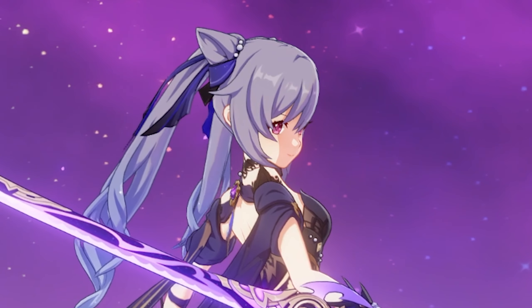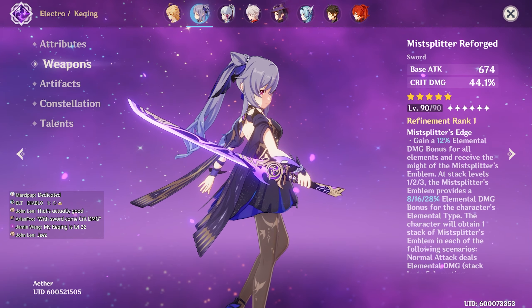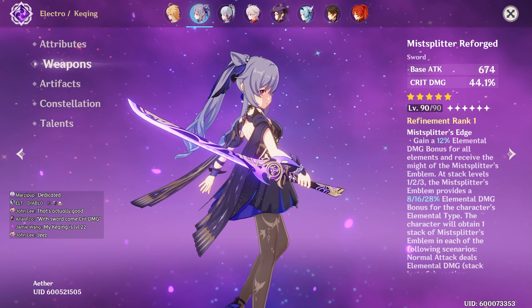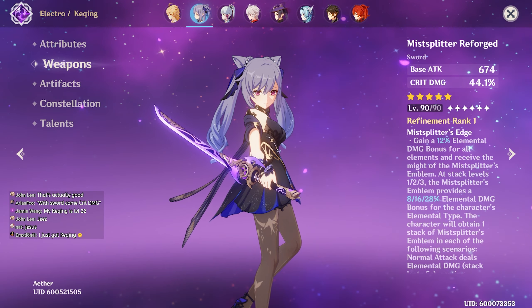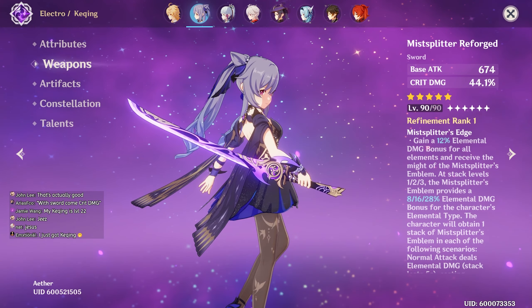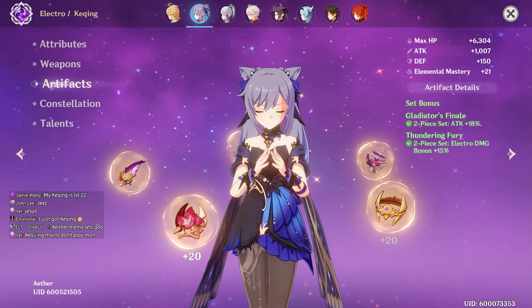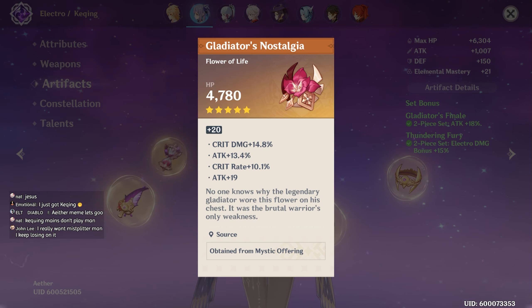I don't know why I wasn't ready — I know it's one of her best weapons. I just view it as Ayaka's weapon so whenever I saw it I was like okay. This makes sense. I want to see if you had two Mist Splitters — you don't. Artifact-wise, you're running two-piece Gladiator, two-piece Thundering Fury — solid. Crit rate, crit damage on this one.